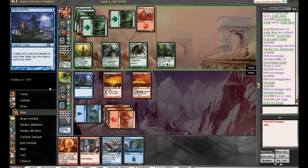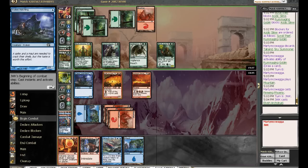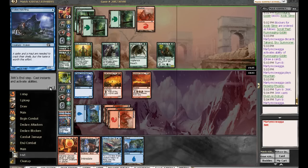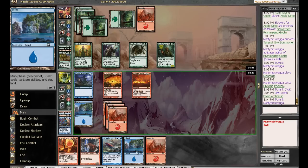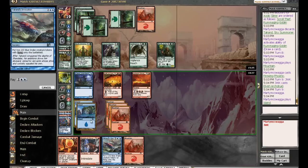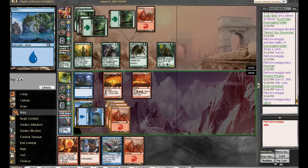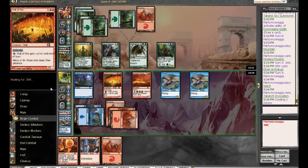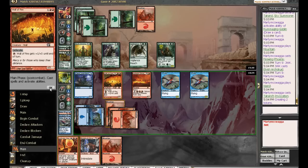Elvish Archdruid makes it a 2/2, which is relevant, but not incredibly at this point. We've got a lot of blockers. It's just Talrand's Invocation, right — putting the most power on board. I could attack with Phoenix, but Phoenix just being a high-power blocker is nice right now, because we can trade it off with Sentinel Spider and bring it back. That's really solid.